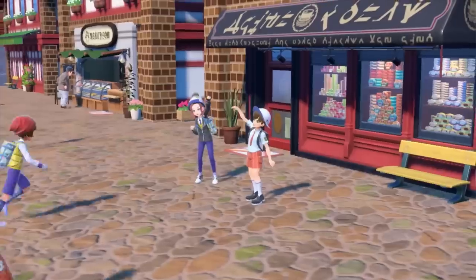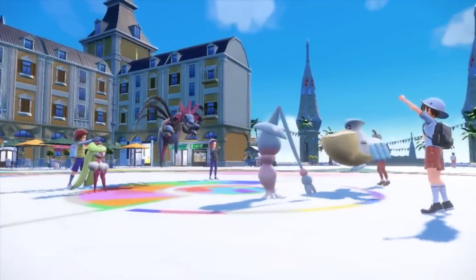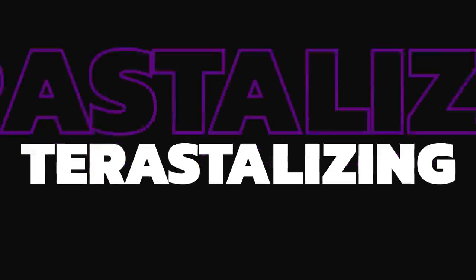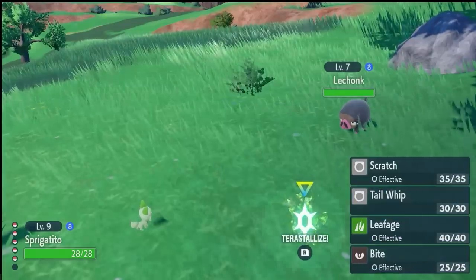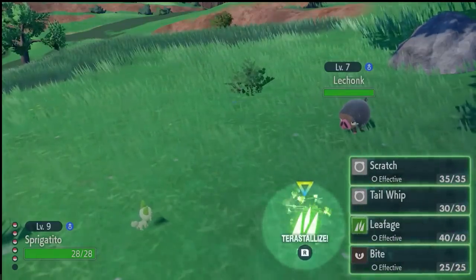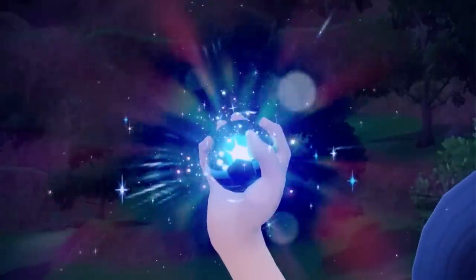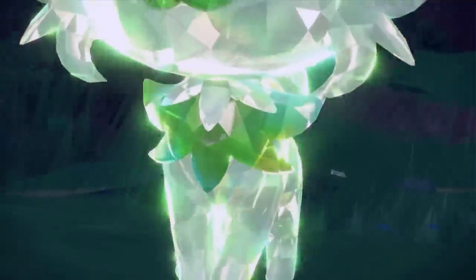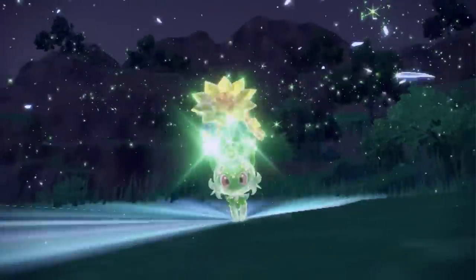In Sword and Shield we had Dynamax Pokemon, and staying true to recent generations, Scarlet and Violet have a brand new battle mechanic called Terastallization. Each Pokemon will have its own Tera type, and through this mechanic you will be able to change the Pokemon's type in battle depending on its Tera type. Each Pokemon can have one of 18 different Tera types, meaning the possibilities for building teams and creating unique Pokemon are endless.